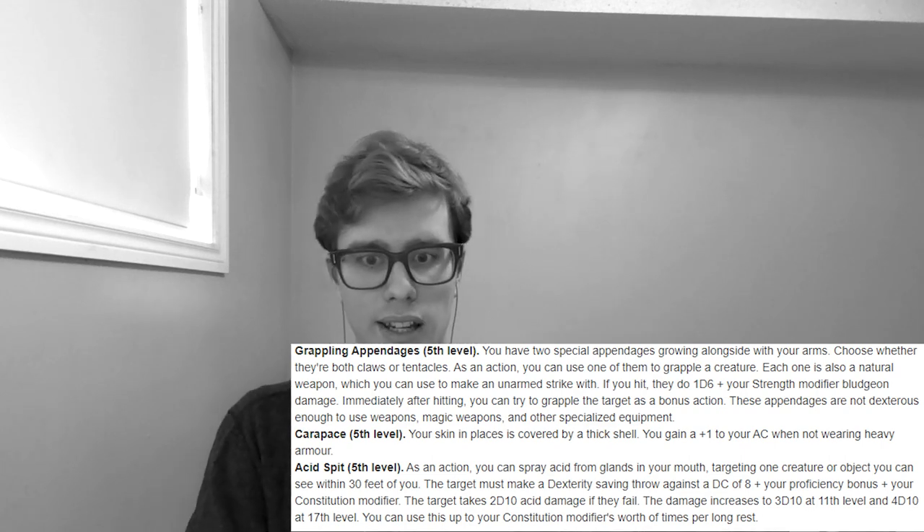If we want to be a bit more tanky, we get Natural Armor — a flat +1 AC whenever we're not wearing heavy armor, which with this build we really won't be. Finally, we could also pick Grappling Appendages, which gives us two extra tentacles capable of making unarmed strikes and grappling enemy creatures, though they can't wield weapons or specialized equipment. I'd say you get to pick your favorite, but I'll assume we pick Grappling Appendages so we can have extra tentacles and grapple extra creatures. For our actual class, we're going to go Warlock and be a Fathomless Warlock.